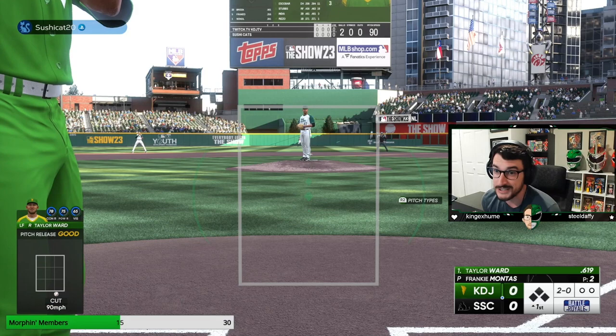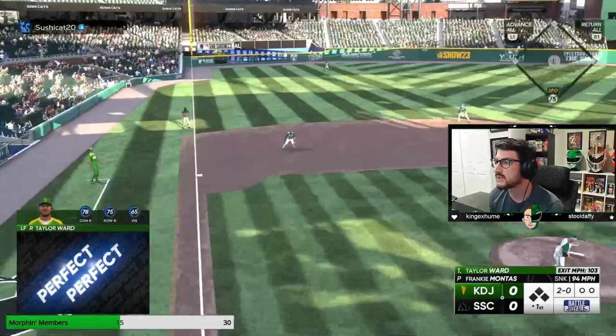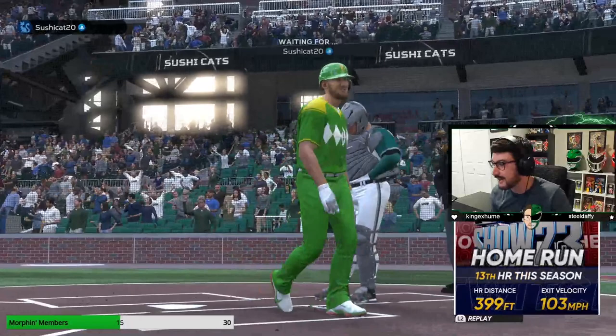It's 2-0. If it's 2-0, we can trust that a sinker inside is going to come, or at least a fastball inside. There it was — a perfect perfect. It was actually low and outside the zone of what I was looking for, but it was that sinker inside. We got it, we pulled it. We're up 1-0, and he threw three pitches.